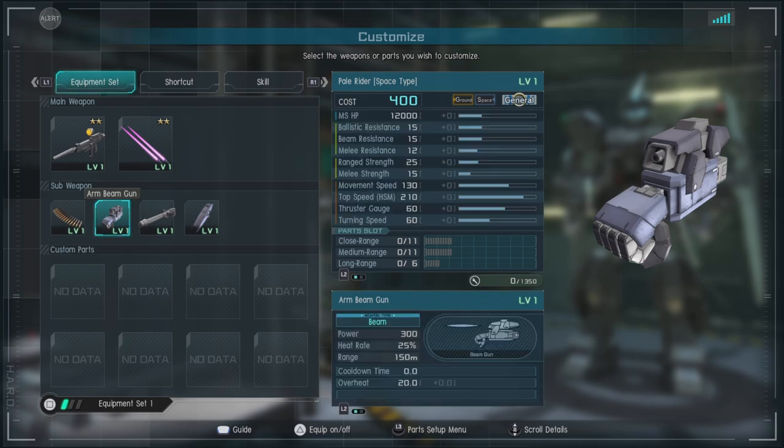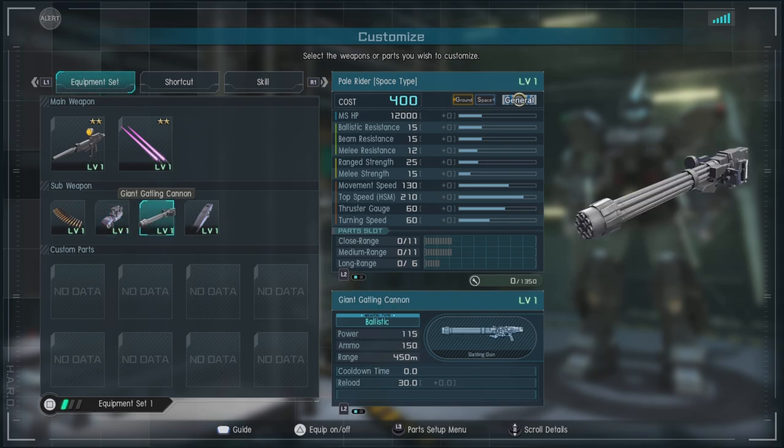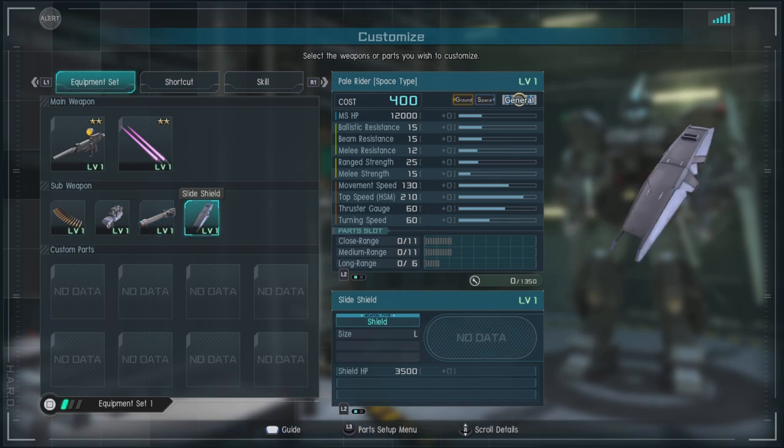The arm beam gun doesn't have super good range and it's heat based. It's nice for a little bit of extra oomph, at least when you're backing off a target or chasing them down. Then we have the giant Gatling cannon, very similar to a Gundam unit that has this. It's pretty decent though you have to be stationary to fire. It has good range and it's really good for annoying targets — I use it more to harass raids than basically anything else. And of course we have a large slide shield.